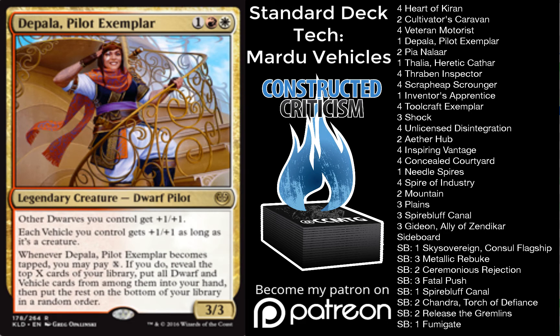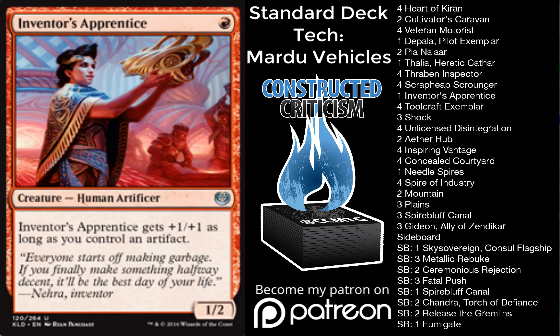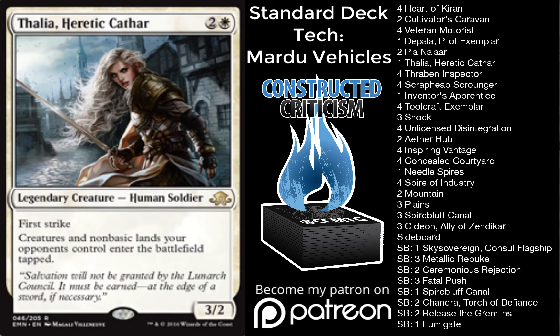Depala also lets you try and gain a little bit of card advantage late in the game. The card overall just does the right job for what you need in the deck, enough to merit that one-of. Thalia is one that lots of people had as a two-of, but I think it's an important part of the deck. It does enough in the format between interacting with the combo, as well as crewing your vehicles, and has First Strike. So I think it's pretty important to have in the deck.